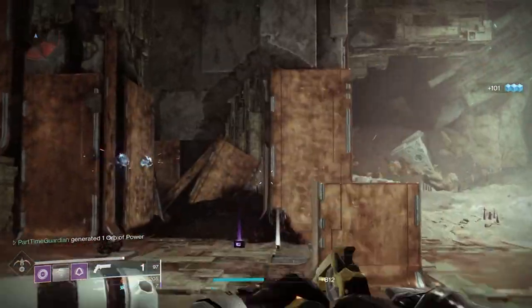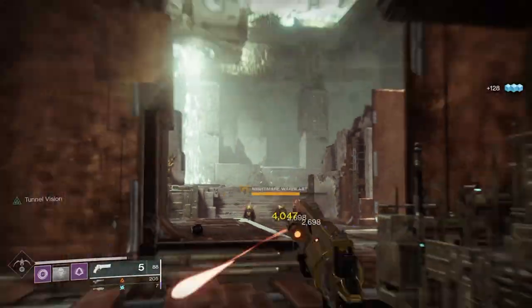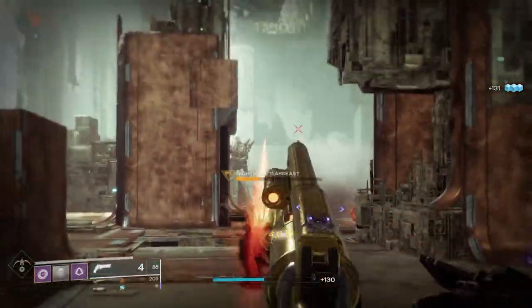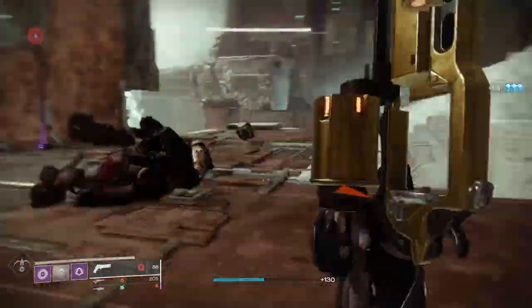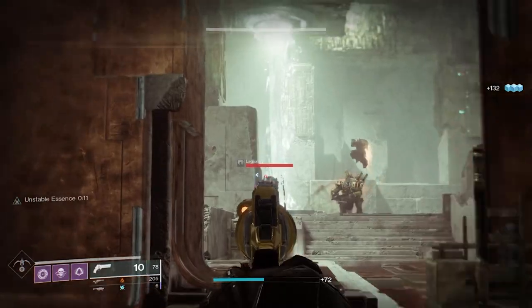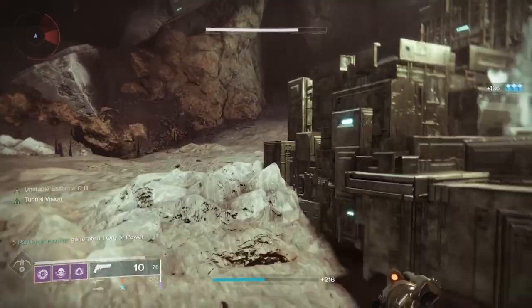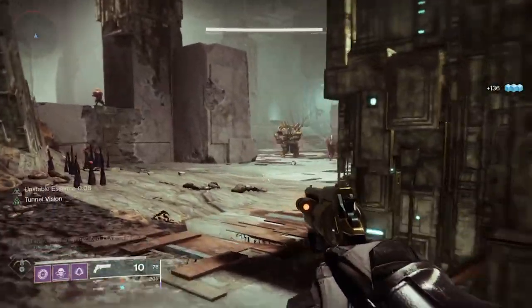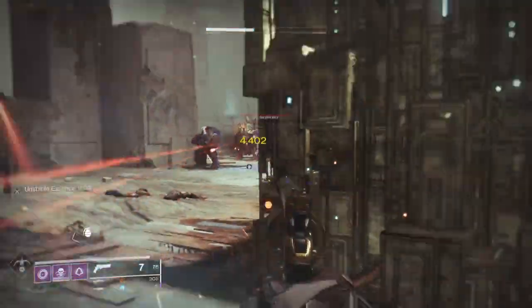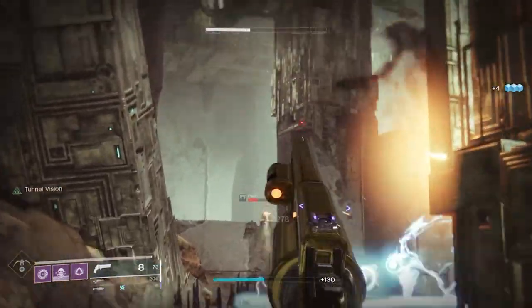For weapons, my plan is to stick with Polaris Lance, Fatebringer, and Sub-Zero Salvo. With Polaris Lance, I can take out Barrier Champions, and every fifth crit I get an elemental explosion that can increase damage and take out adds near the champions. I found in previous seasons that Polaris Lance can really take down those champions very quickly, and you can continue to keep fire on them. With Fatebringer, I have Firefly, which allows me to take on Overload Champions and also take out adds in groups with its synergy with Energy Accelerant. Finally, I use Sub-Zero Salvo, which has Dragonfly on it.